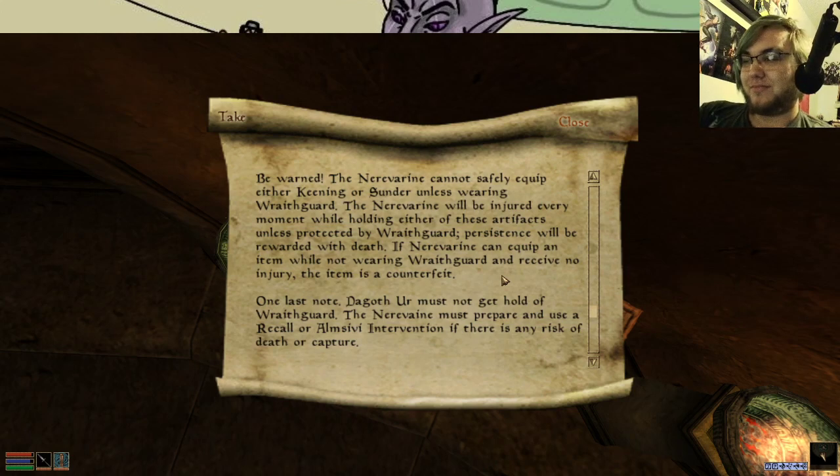But yes, that was cut, though. There is only one version of Sunder. There are two versions of Wraithguard — one of which is obtained if you kill Vivec and take the depowered glove to Yagrim Begarn. As the only surviving Dwemer, he can get the Dwemer machine to work, and then the glove itself will try to kill you. But once you can resist the enchantments that the glove kills you with, then you can safely use the other things.